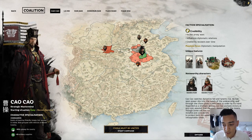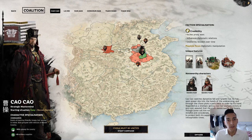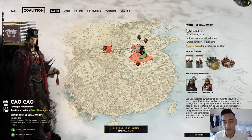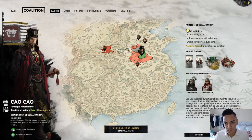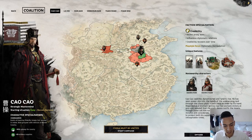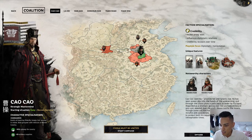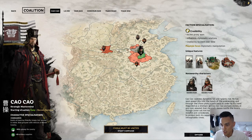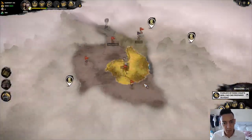I've selected the Chinese dub-over for the voices. There will be subtitles when the voices are live, so don't worry about being confused. It just felt more accurate to the time period, and it's immersive. Here's Cao Cao's intro: 'Cao Cao watches dynasties fall and tyrants rise. He has seen power slip into the hands of the undeserving, and through the chaos plots a path back to order by his hand.' Pretty accurate, historically speaking.